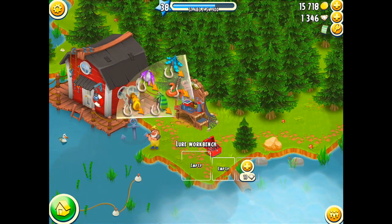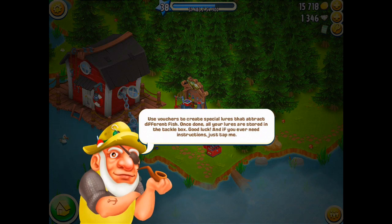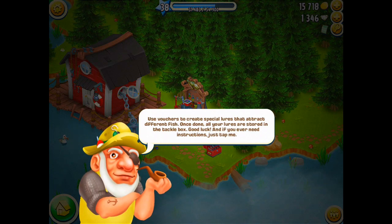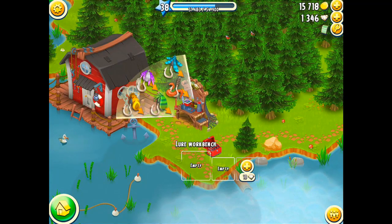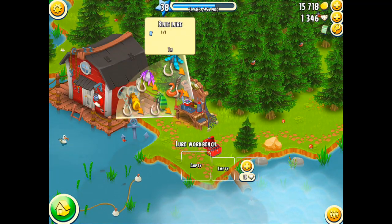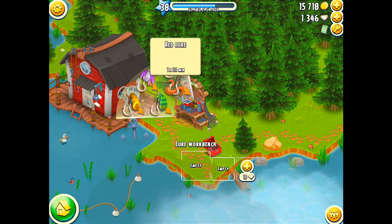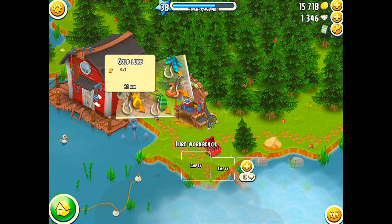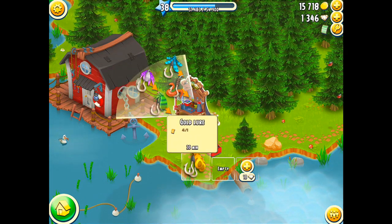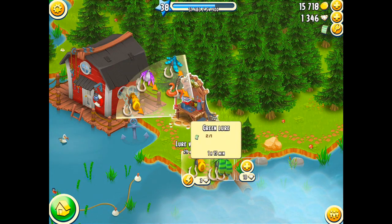To create more lures, you can go over here to this little workbench. You've got this one-eyed guy with a patch over his eye trying to tell you what to do. Each lure uses a different voucher, so they're definitely reusing the vouchers here. As you can see, different times that it takes to create the different lures.